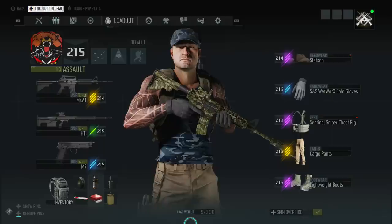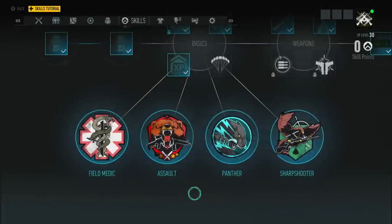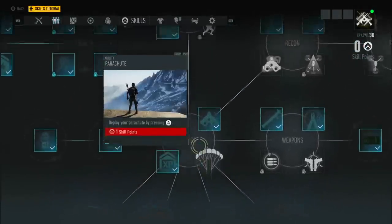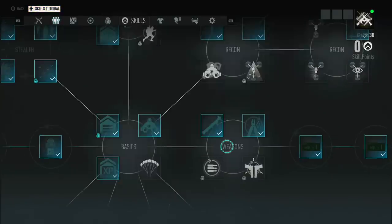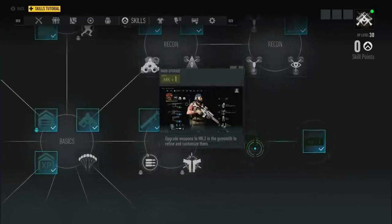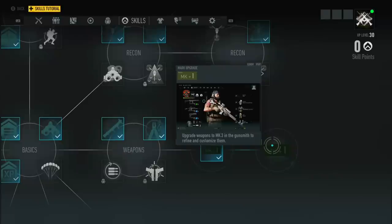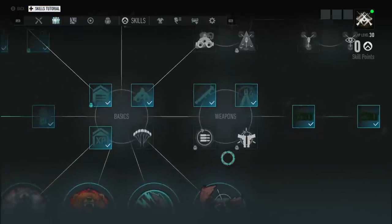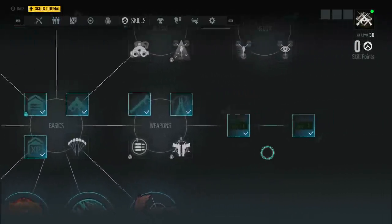Guns can be upgraded from Mark 1 all the way up to Mark 3, after you unlock the skill to do so from one of your four classes. You go up to the basics and need to unlock two of the skills from each of the little branches. Two from basics, two from weapons — that's four skill points altogether. Unlocking Mark 2 weapons costs two skill points, so six altogether. Getting the ability to upgrade to Mark 3 costs four skill points, so ten altogether once you've selected your first class. After that, you will have the ability to go to a Mark 3 weapon.